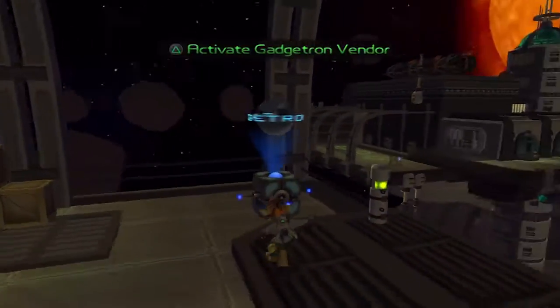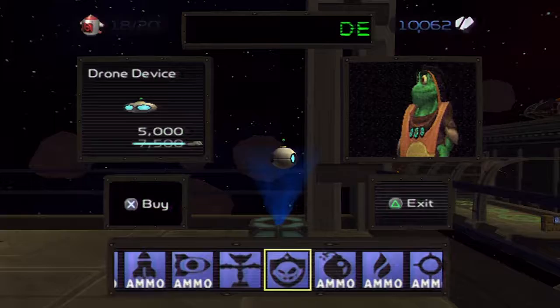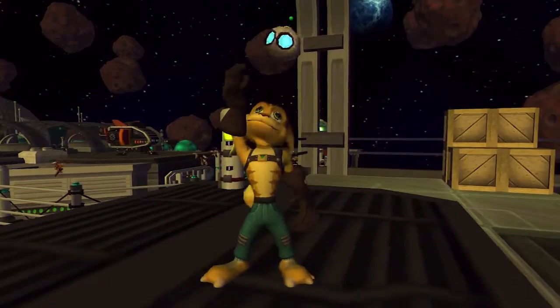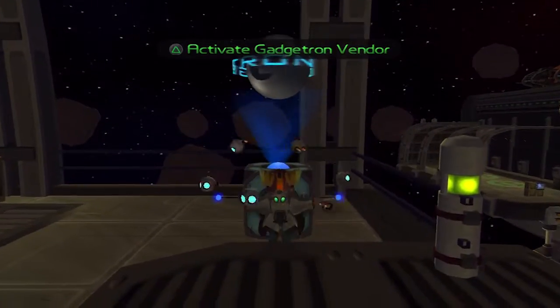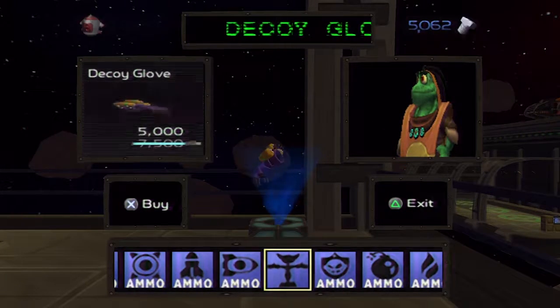Before we start, there are actually two things I want to get from the Gadgetron vendor — if they're available to us, which they are. First, it's going to be the Drone Device. And then it's going to be the Decoy Glove.